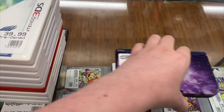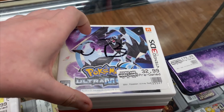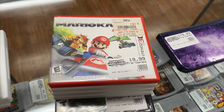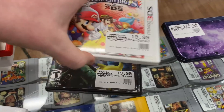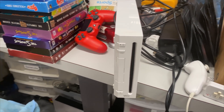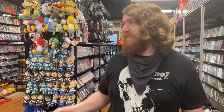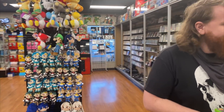Got another trade-in: a Galaxy 3DS, plus a bunch of games — Pokemon X, Omega Ruby, Ultra Moon, Ultra Sun, two copies of Ultra Moon, Mario Kart 7, Pokemon Y, Alpha Sapphire, Smash Bros, and Smash for the Wii. The guy also had a Wii system with a controller and nunchuck. Plus all the Pokemon games on DS as well.